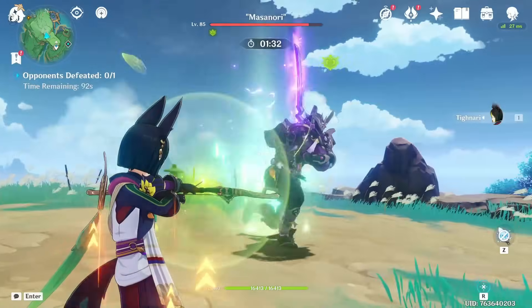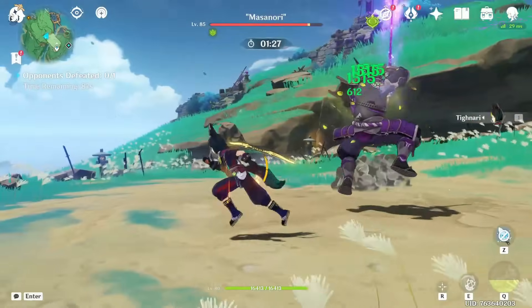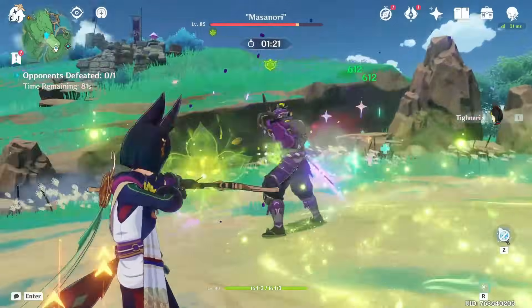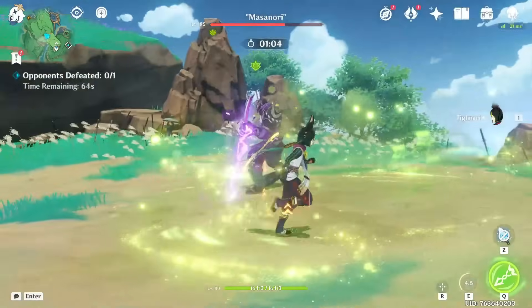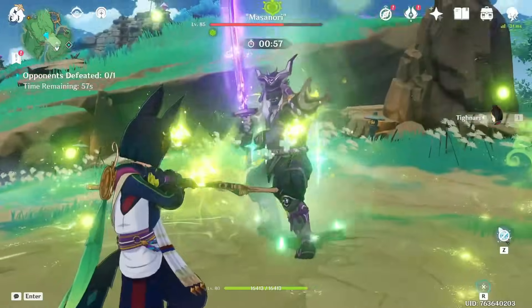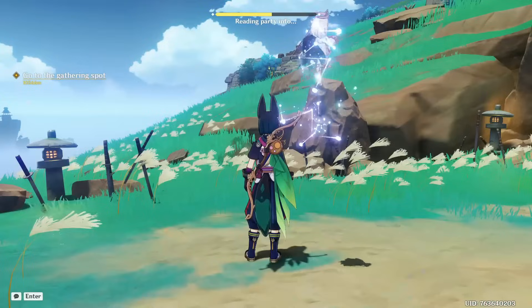I don't think he's gonna have big numbers without reactions, but I don't really want to test reactions because I don't have all the characters I want for them. He did hit 5000 on his E-skill at one point. We've done the damage test, we didn't even have the full four-piece Deepwood on him, so we can go back to the map.